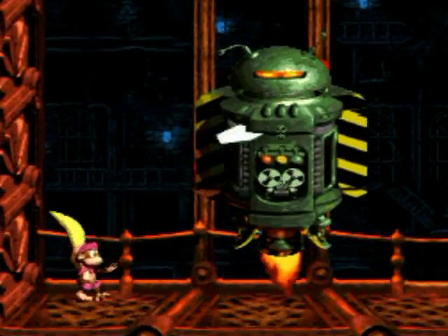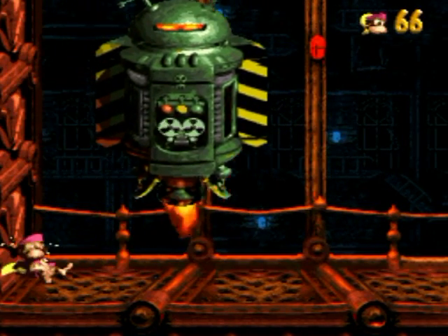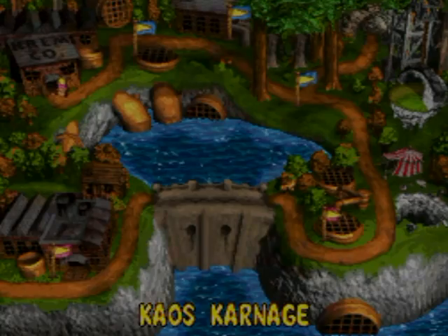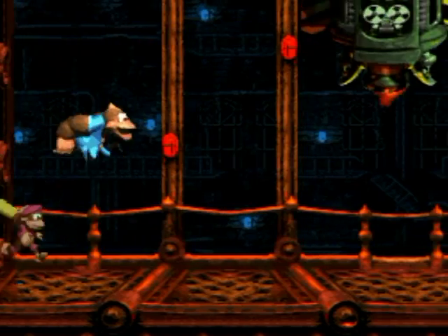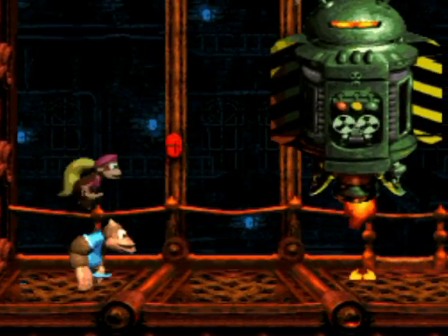Those boxing gloves will just push you off. There are spinning platforms across its body that allow you to jump up to hit his head. You should probably switch immediately to Kitty Kong. You can skip the dialogue now.